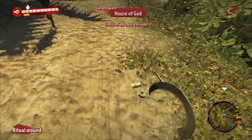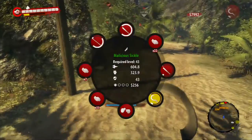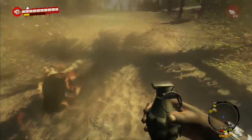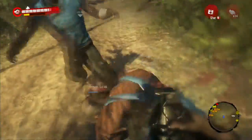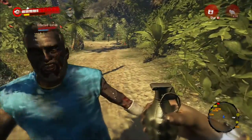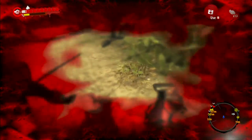Now once you have dropped the items you want duplicated, merely leave the checkpoint area, or get a certain distance, and either allow the zombies to kill you, or kill yourself. Well, somehow I'll survive that grenade, but I'll kill myself again, just to get the point across. These zombies are taking their time — you'd think they'd be more in a rush to kill me considering I'm holding a live grenade, but let's speed the process along.